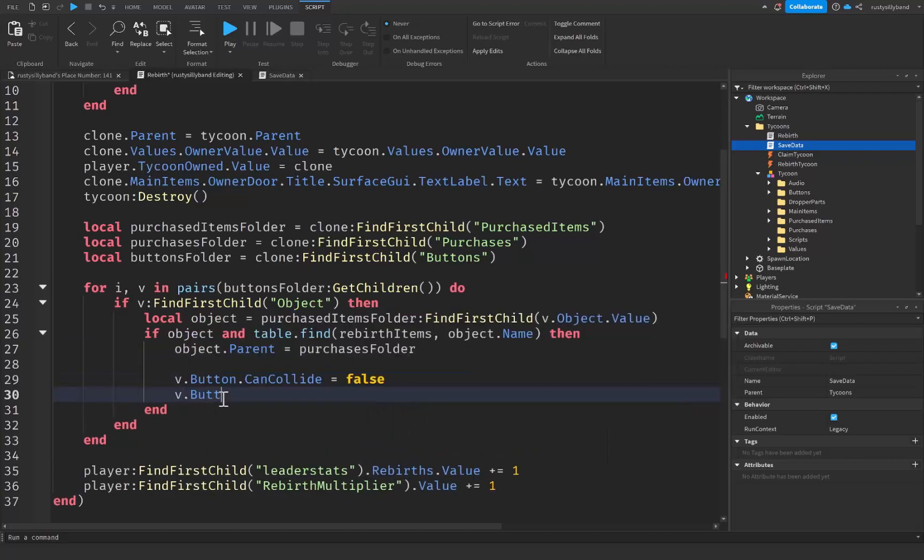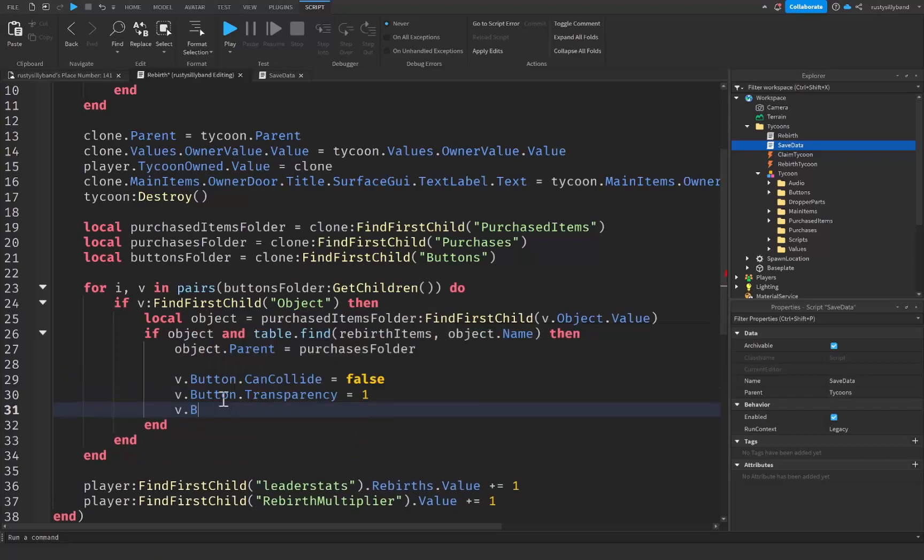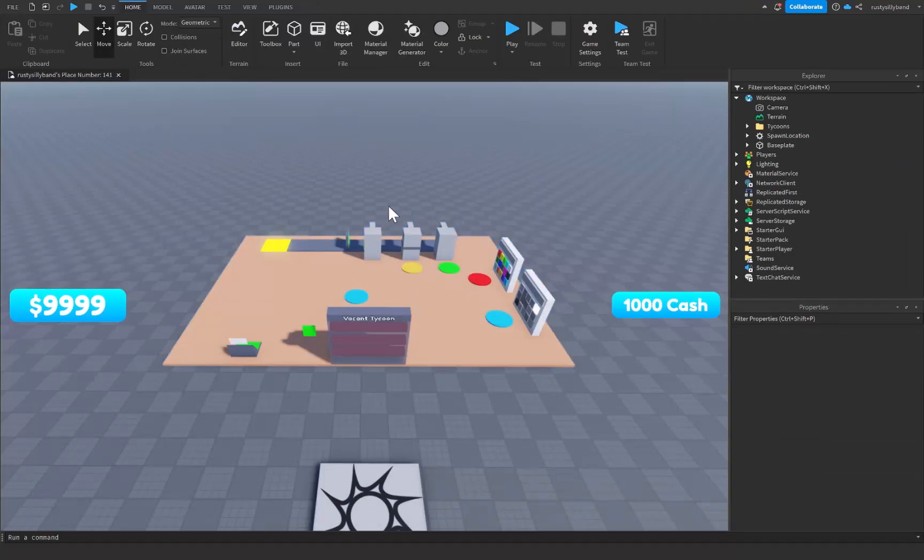After that we disable the button: v.Button.CanCollide equals false, v.Button.Transparency equals 1, and v.Button.BillboardGui.Enabled equals false. This basically finds the button and disables it, making sure that our rebirth items are inside the proper folder whenever we rebirth.